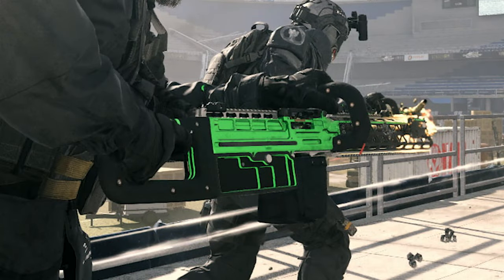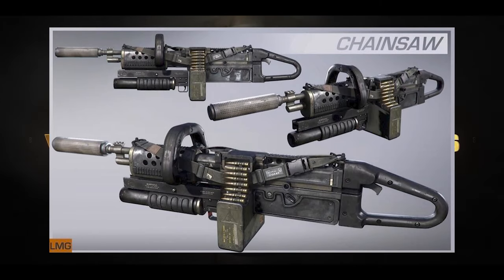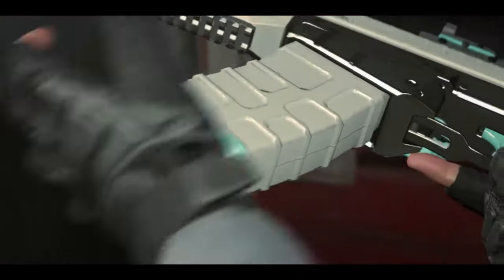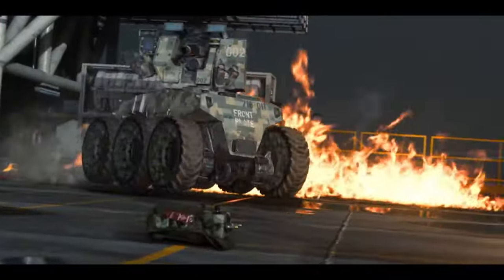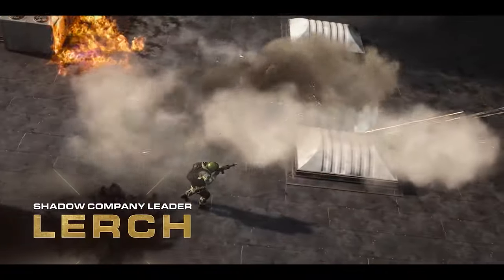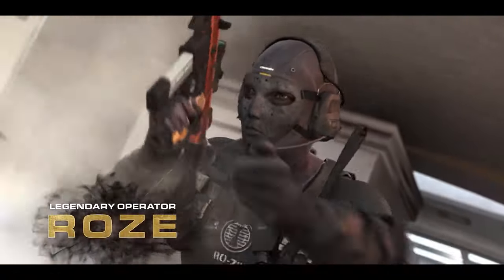It looks like the Finn might also sport a chainsaw grip. A similar gun was in Call of Duty Ghosts — that gun, which was literally called the Chainsaw, was a hipfire-only weapon with an integrated laser sight. You couldn't ADS with it, but holding the ADS button would steady the gun. It was a pretty weird gun, even by Call of Duty standards. The available screenshots of the Finn show it with the chainsaw grip and being hipfired, so we might be getting a more unusual weapon than normal with this update.